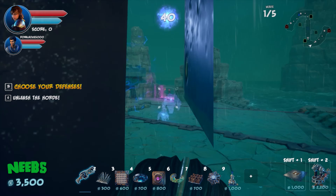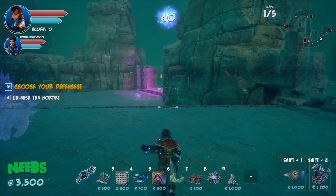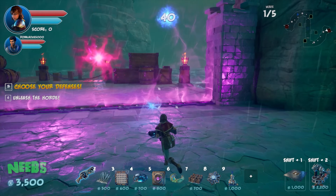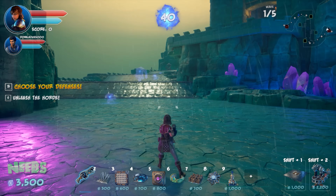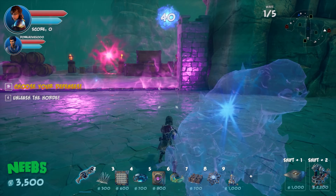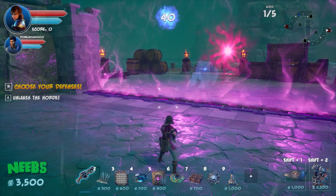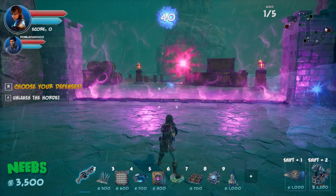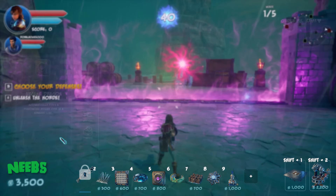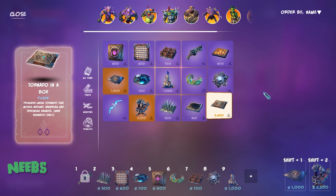Simon knows Dralis loves tar traps, especially to slow enemies with limited range. Dralis considers placing a tar-cross combo but doesn't actually have tar in his loadout. He realizes he can swap defenses using the B button.